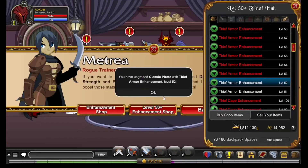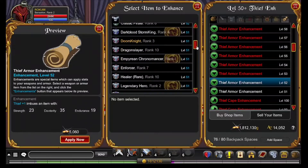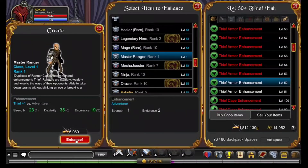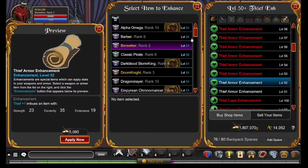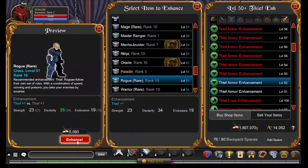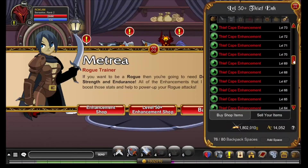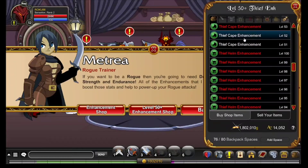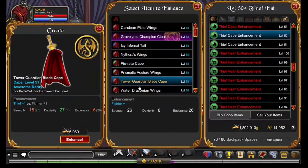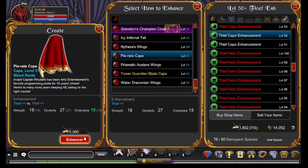So I can enhance to level 52. I think I have three thief enhancement items — yeah, Rogue, Master Ranger, and Classic Pirate. I think this is the only thief one I have.